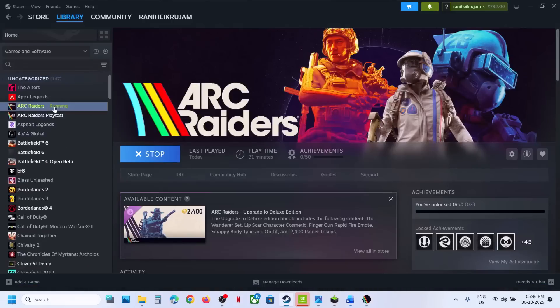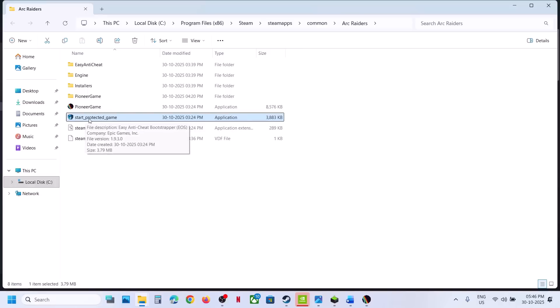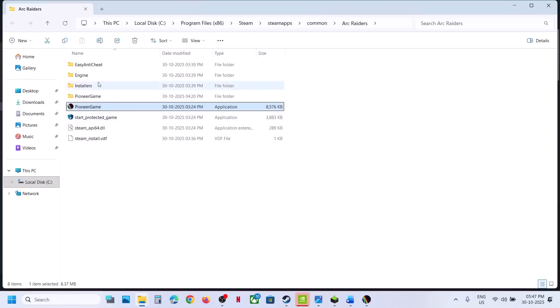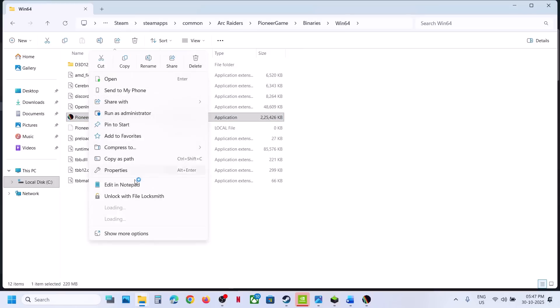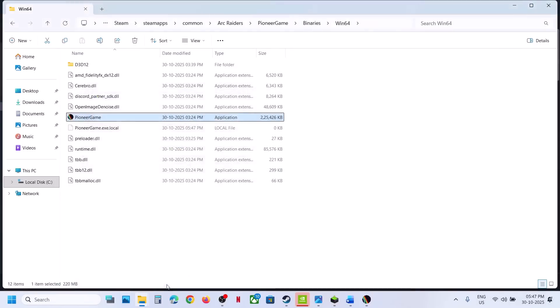The next step is to run the game from the game installation folder instead of from Steam. Go to the game installation folder, double-click to launch the game from there. You can also try right-clicking the Start Protected Game EXE and selecting Run as Administrator. You can also try running the main EXE in Binaries\Win64 as Administrator — right-click it, go to Properties, go to the Compatibility tab, and put a check on Run This Program as an Administrator. Hit Apply and click OK.